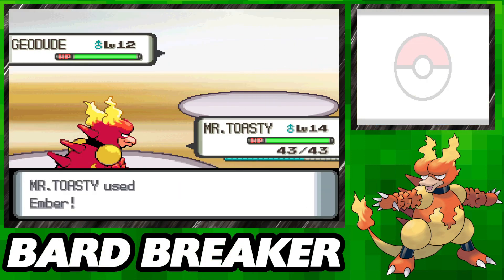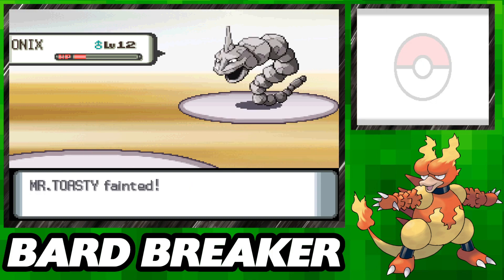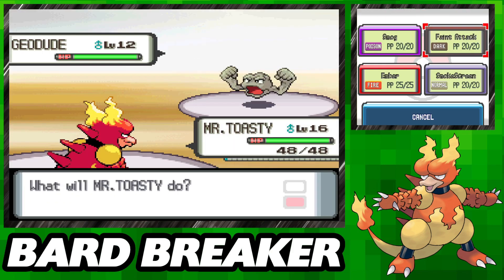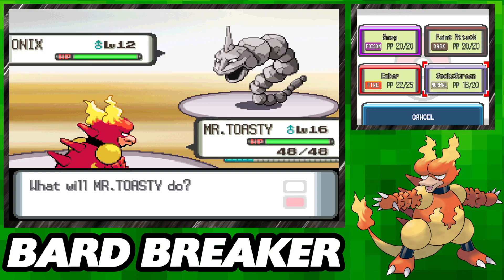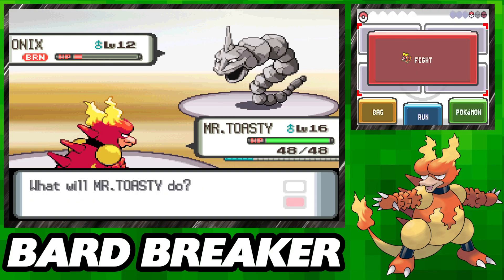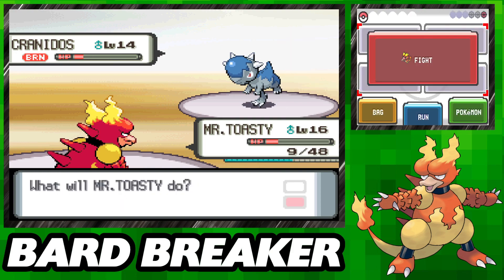Rock is one of our weaknesses and we don't have a huge level advantage here, so we can't just come in here swinging and steamroll his team. I take a few attempts, and while I do make it to the Cranidos about half the time, I just need a couple extra levels. Two levels higher, I try this again at level 16. I opt to make every first move a Smokescreen to reduce their accuracy, which helps us stay in the fight. Ultimately, we don't actually take damage from the Geodude or the Onix. The Cranidos makes up for that in a hurry, but we inflict a burn to help our cause and fortunately win the match quickly enough to secure the first badge.